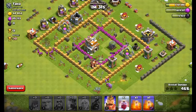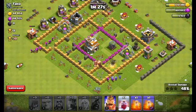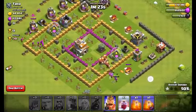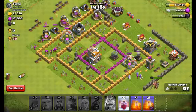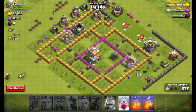Okay, I think all my giants are tied up, so wizards come in for help. We will drop a king. Nice, the wizards are doing great work, guys.